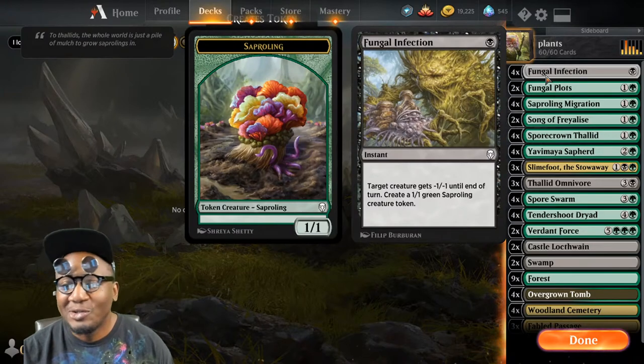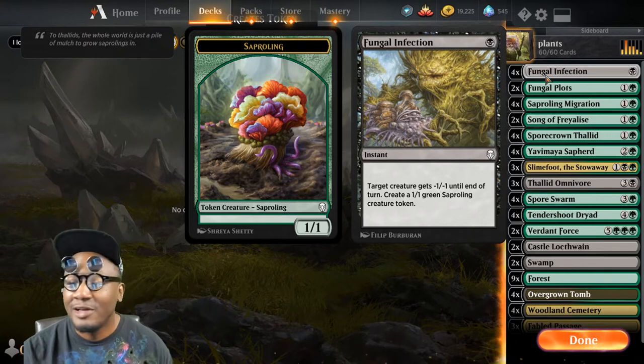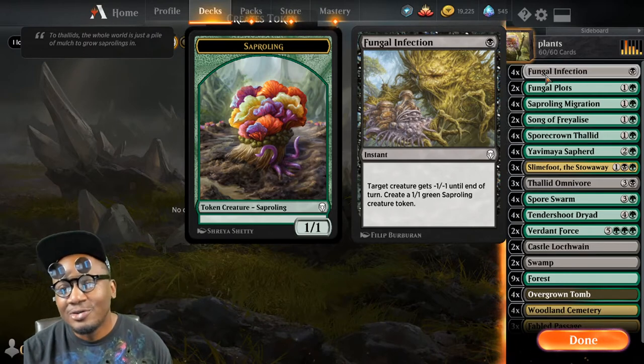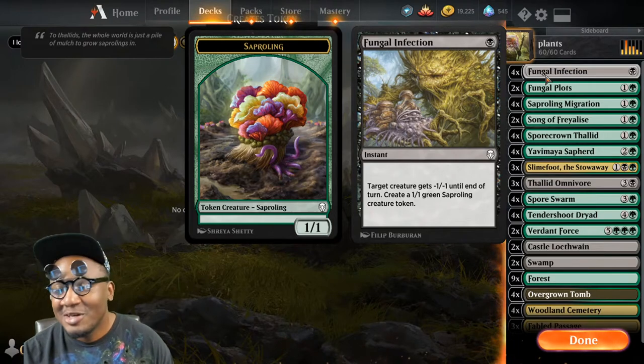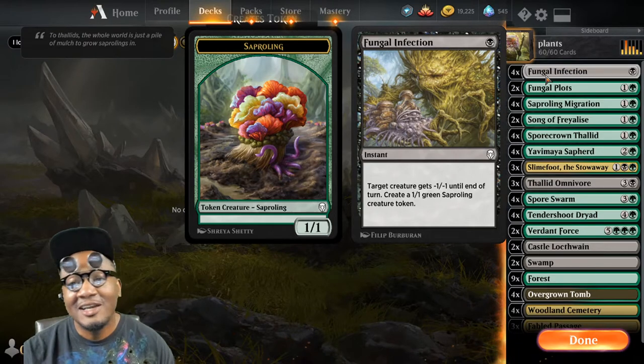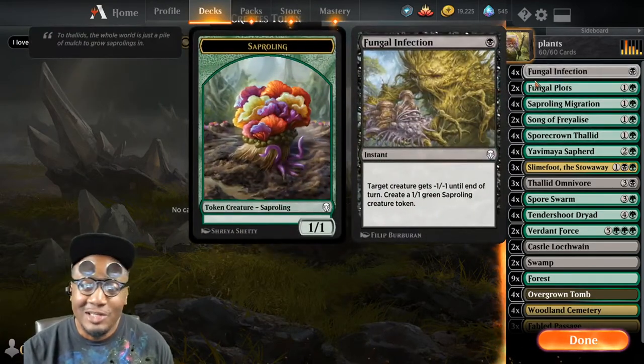The deck is really fun. It just generates a lot of tokens and you swing out and beat face with plant tokens. Nothing complicated about it — very simple magic. Definitely a deck you should play if you're like me and you like to indulge in herbal remedies. This is definitely the deck to play while you're doing that. So let's get into the deck. I've got four Fungal Infection — just a small spot removal card for small things.